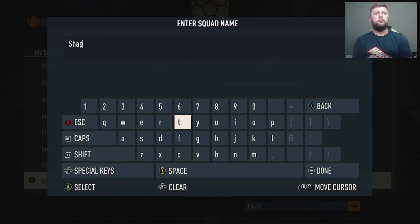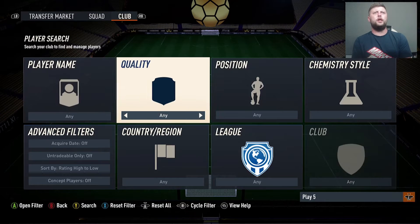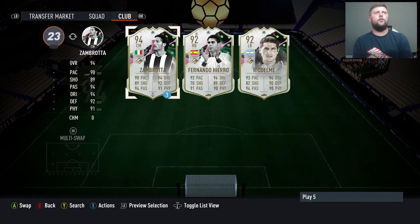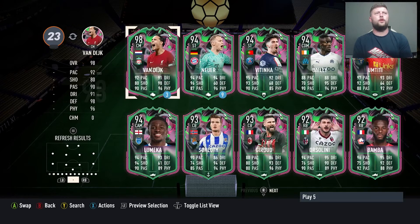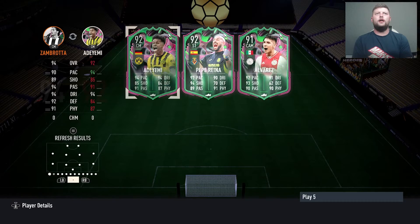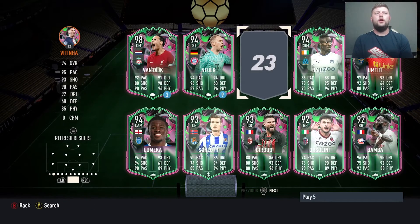I'm pretty sure I've got three Shapeshifters — I've done a few of the SBCs, so we should be golden. I imagine a lot of people will have them too. Let's have a look at Shapeshifter icons to start with. We have Zambrota as a loan — we'll put him on there to start. Oh, we also have a big Virgil! Do I go Zambrota or Virgil? I really did like Virgil in the middle. We'll go with Vitinja as the next one.